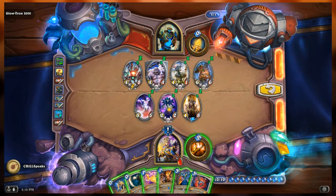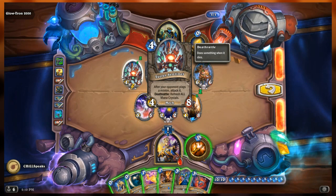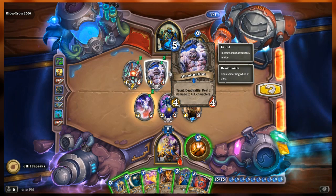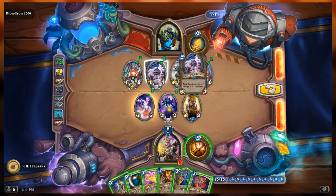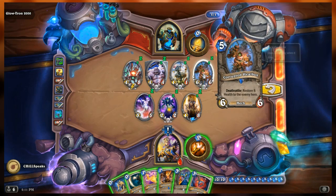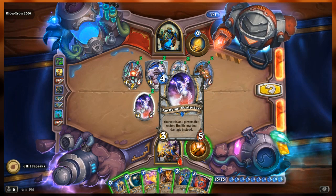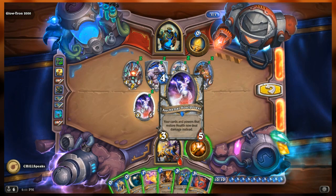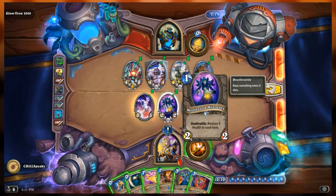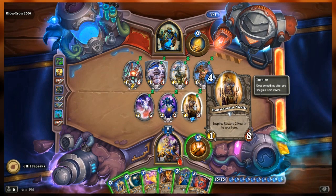Glowtron's side from left to right: turret sentinel, a 4/8 with after your opponent plays a minion attack it and death rattle refresh all mana crystals. Then the Abomination, a 4/4 with taunt and death rattle deal two damage to all characters - so we have to be careful when we hit that. Then an explosive sheep, a 1/1 with death rattle deal two damage to all minions. Then the corrupted heal bot, a 6/6 with death rattle restore eight health to the enemy hero.